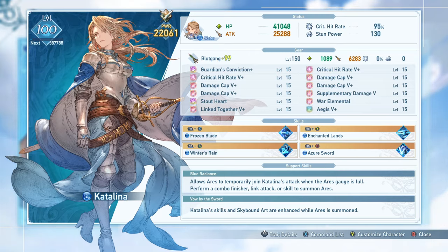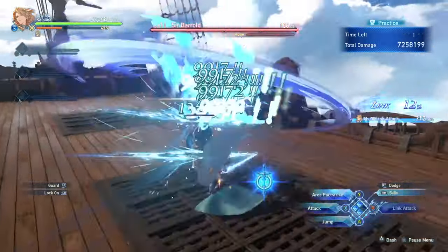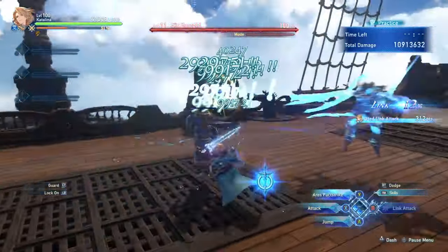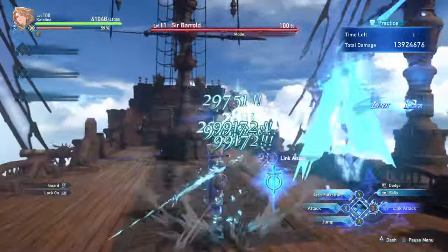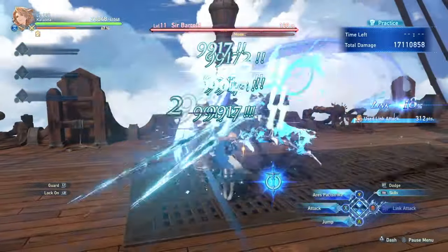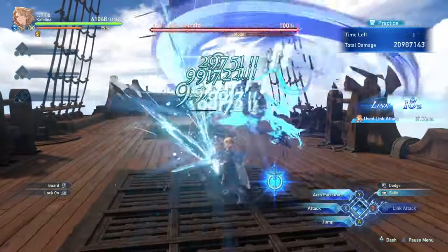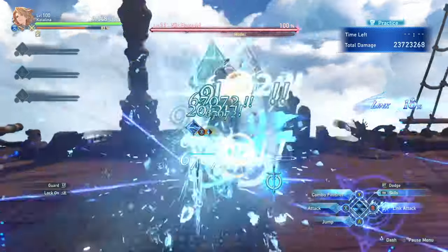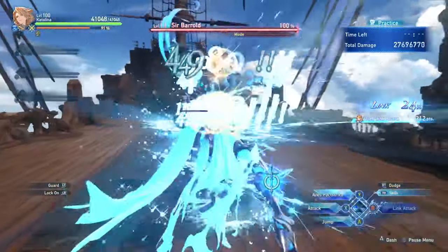More important than filling the gauge is maintaining Ares. While Ares is active you get a big boost to damage and skills, and the ability to perform Ares Pact Strike by repeatedly pressing Y — a new combo that does a lot of damage. When the gauge is full you can summon Ares via any skill, combo finisher, link attack, or skybound art. Once summoned, Ares will disappear if you don't input something that maintains it, meaning you only get the benefit for that one ability if you don't try to keep it up. Ways to maintain Ares are: using a skill, a combo finisher, Ares Pact Strike, a link attack, or a skybound art.